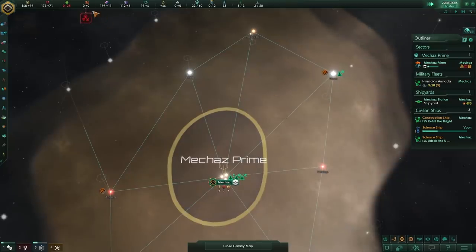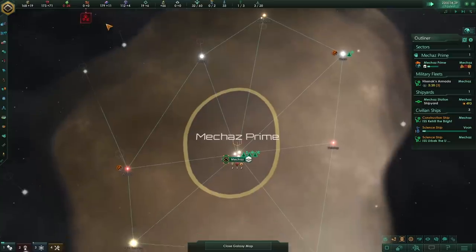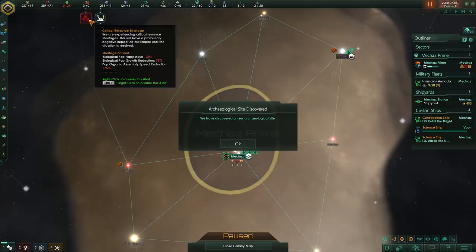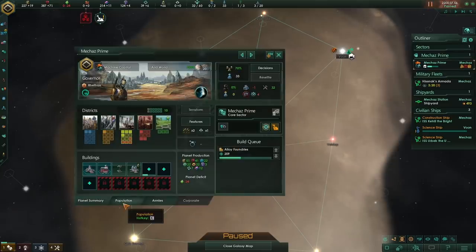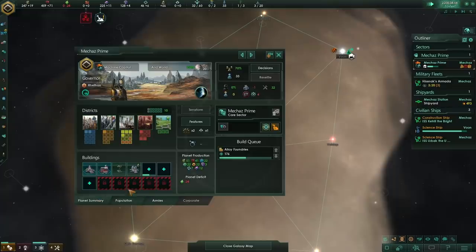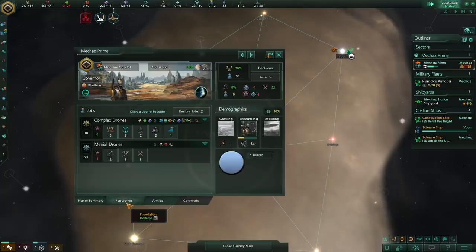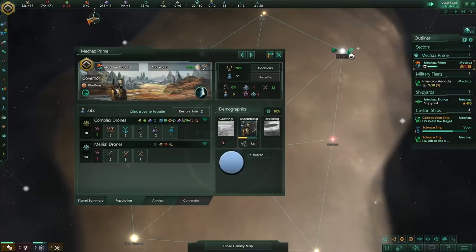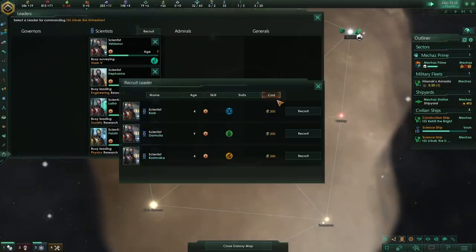We've got to the end of the month and we've spent our 24 food, but we're running a deficit — we've got a red pop-up. Let's have a look at what that's going to do. Shortage of food affects biological pop happiness — well, we don't have any biological pops. Biological pop growth — we don't have any biological pops. Pop organic assembly speed reduction — we don't have any of that either. If we go to our home world where we have our lovely machines, biological production is unaffected, happiness is unaffected. Which means that we are basically able to print alloys, because the food cost to us is completely irrelevant. We hit zero, run a negative food economy, and we don't care about that negative penalty at all. We are going to sail away into the rest of the game.